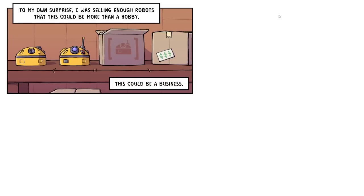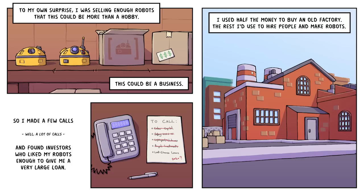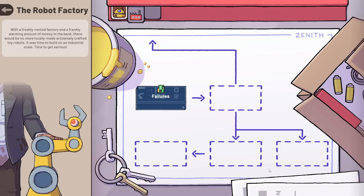Going to the robot factory. To my own surprise, I was selling enough robots that they could be more than a hobby — this could be a business. I made a lot of calls and found investors who gave me a very large loan from Last Chance Loans. I used half the money to buy an old factory and the rest to hire people to make robots. I just got an achievement called Going Pro. With a freshly rented factory and an alarming amount of money in the bank, it was time to build on an industrial scale.